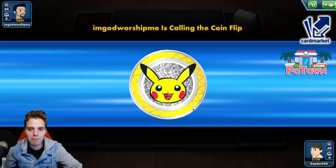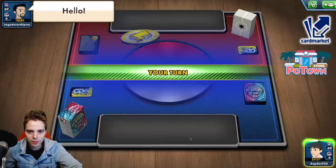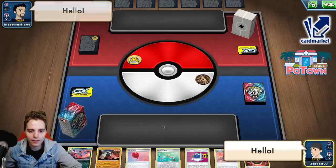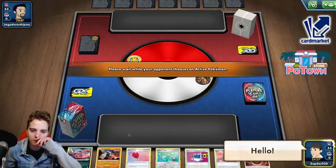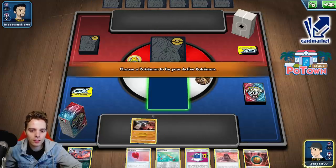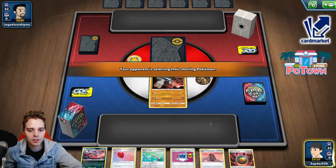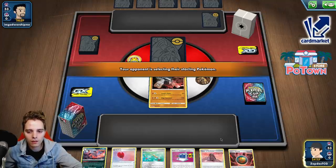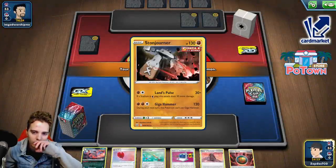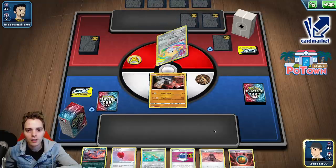Okay, let's see what the opponent will be playing. We are able to go first — thank you very much. Hello, how are you doing? We have a Communication, already interesting. We have a first-turn attachment, and potentially we can go for the Dedenne. There's a lot of great things we can do with this opening hand, although we still don't have a supporter for turn. Either we go for Tower of Darkness. This guy does have a three retreat cost, so that's going to be interesting — it's probably going to be how we attack today.